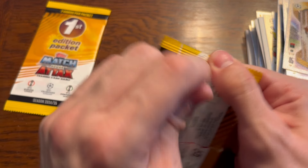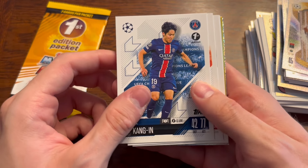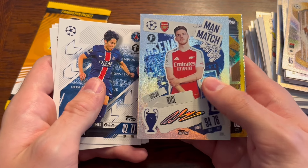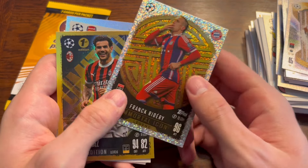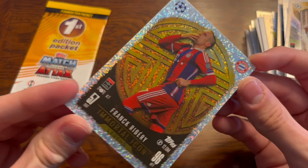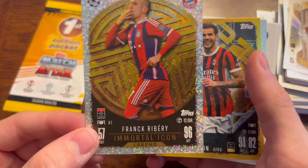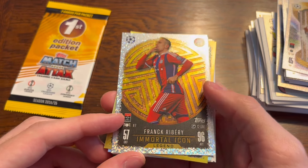We've got two first edition packs left — let's waste no time. We've got Kang-In. Oh, I've got an Immortal Icon! Ben White, Yildiz, Stuttgart, Declan Rice Man of the Match, Teo Hernandez limited edition, and Frank Ribery — Immortal Icon Legend. I packed one of the game changers two years ago, but I haven't packed one of these first edition exclusives — the gold dust cards — until now. Frank Ribery from Bayern Munich. That is awesome. Love that.